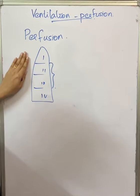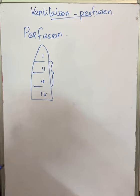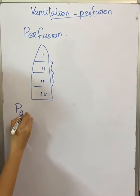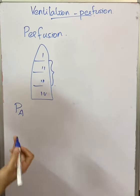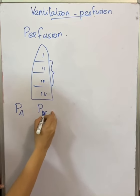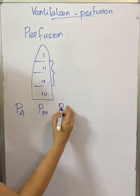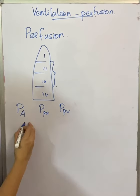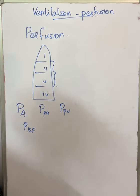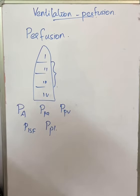Before understanding these four zones, we should be aware of some pressures which determine the inflow and outflow of air inside the lungs. PA is alveolar pressure; PPA is pulmonary arterial pressure; PPV is pulmonary venous pressure; PISF is pulmonary interstitial fluid pressure; and PPL is transpulmonary pressure.